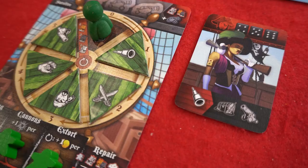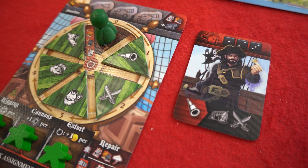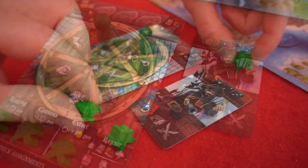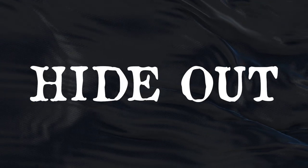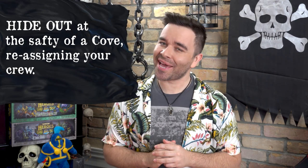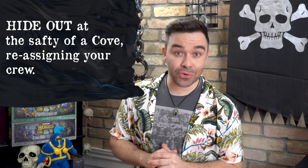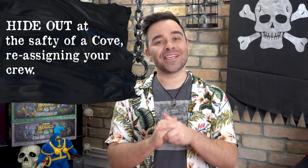And if you're feeling up to it, have yourself a mutiny by flipping over your captain card to its opposite side, revealing a brand new captain with brand new abilities. You can only do that once, so please mutiny responsibly. Hideout: a nice out-of-the-way vacation spot for you and your crew to cash in some well-earned R&R, avoid any unwanted attention from the authorities, and realign the crew's future career goals with the needs of the ship.